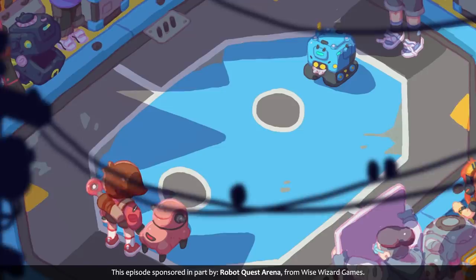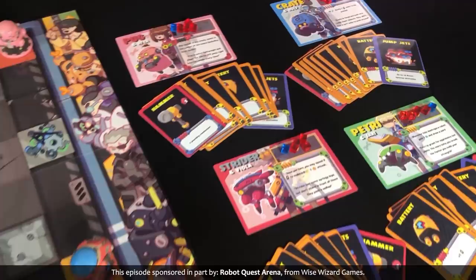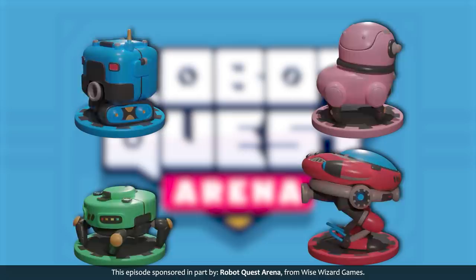If you like deck-building games like Star Realms and you like robots, you are definitely going to want to check this out. This game is so fun and it's really easy to learn how to play. And check out these adorable robot minis. Pug is my favorite — Pug was built by a girl named Rhea.